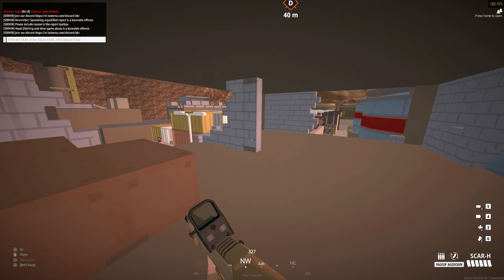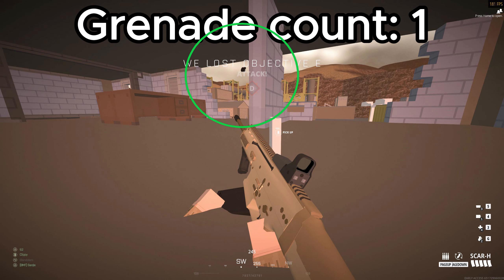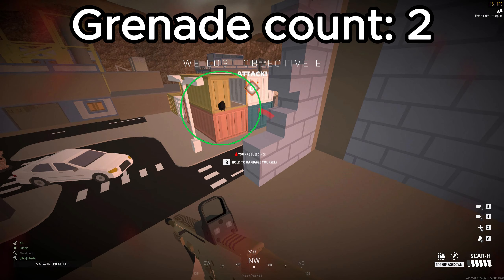The frag grenade has a 5 second delay before exploding. You may think this is unideal as people can just run away. However, because you don't need line of sight to use them, they can be used to force enemies out of cover or into corners. None of these frags actually hit me, but they do restrict where I can move, resulting in me being in a poor position. The first one forces me to go right, and the others pin me in place with no escape routes.